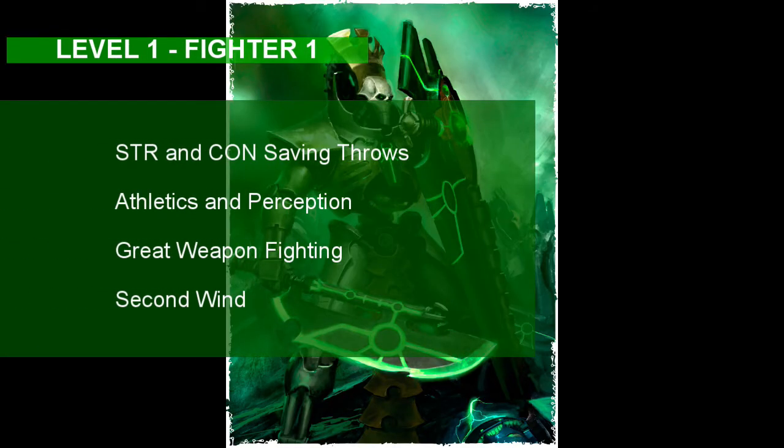At level 1, the Necron will take a level in Fighter. Level 1 Fighter gives us proficiencies in Strength and Constitution saving throws, in addition to all armor types and weapons. Necrons are supposed to be tough with metallic Necrodermis armor, and we can't get heavy armor from Sorcerer and Warlock, so that's the main reason why we took Fighter at first level — get plate armor as soon as possible and integrate it onto your robotic body. We also get Athletics and Perception as skills from our Fighter class. Our Necron gets the Great Weapon Fighting style, which lets you re-roll 1s and 2s with heavy weapons. Necron Overlords are known for wielding hefty Staffs of Light or Warscythes, so take a Glaive or Halberd and reflavor it as your Necron weapon of choice.